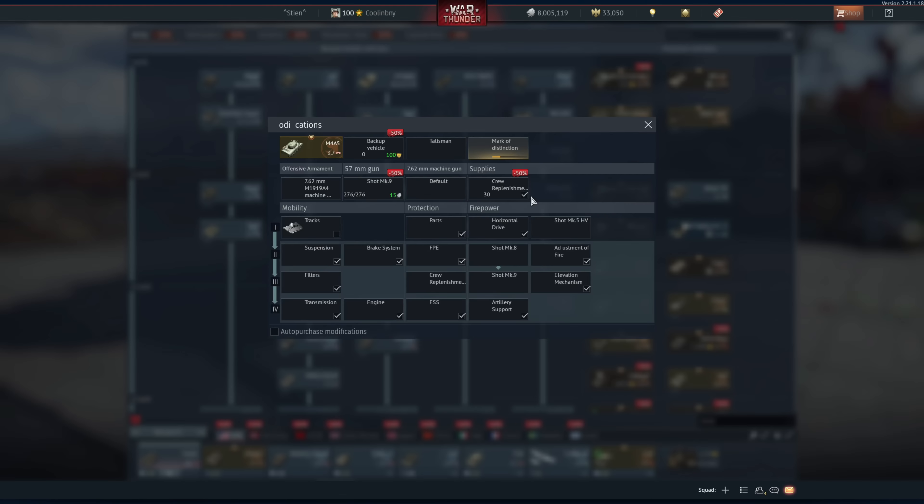Beyond that I'd definitely recommend the T14, the M18 Black Cat is excellent, I like the Cobra King — it just doesn't fit my playstyle but I'd recommend it in the buyer's guide. The T20 as well. Now when it comes to what I'm going to purchase, I'll be getting the Super Hellcat here at 3,045 GE.